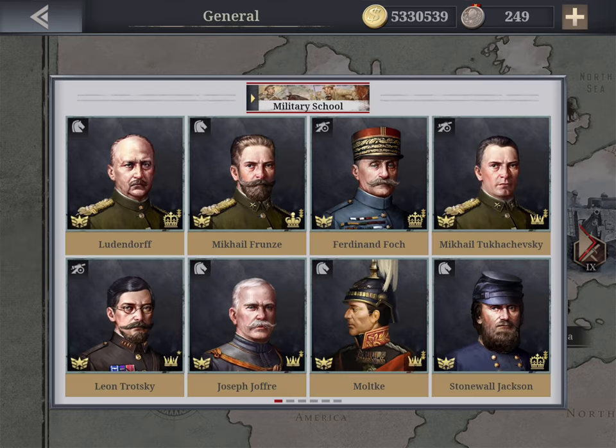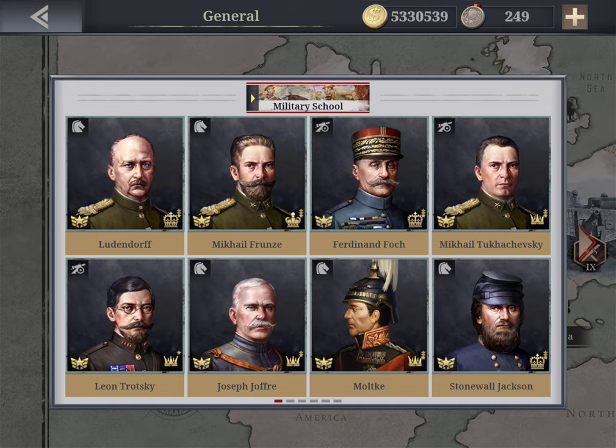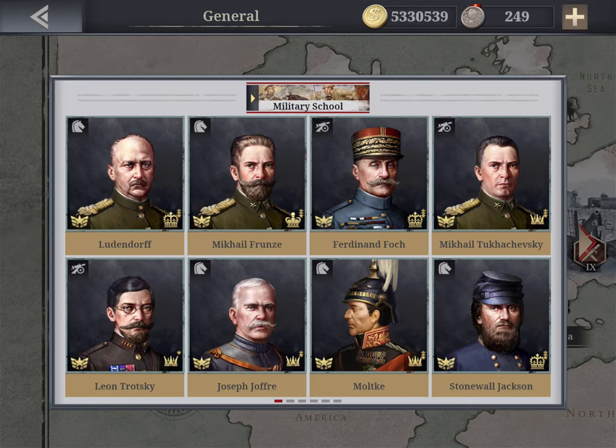When buying generals, you need to consider History Mode — the most difficult part of the game — where you can only use generals of the nation you're playing. So if you're hesitating between two cavalry generals, you should buy Joffre because he's French and you'll need him in a couple of very tough History Mode missions. Similarly, Frunze is needed for Soviet Union missions alongside Trotsky and Tukhachevsky. It's a good idea to look up History Mode requirements in advance.